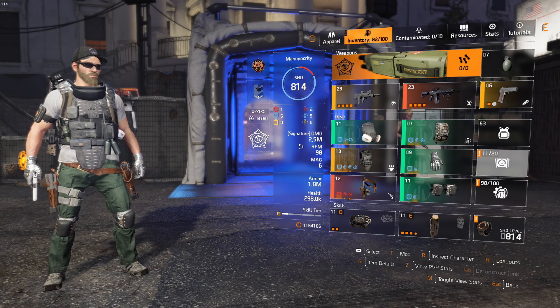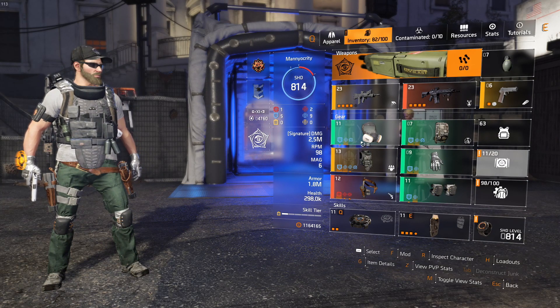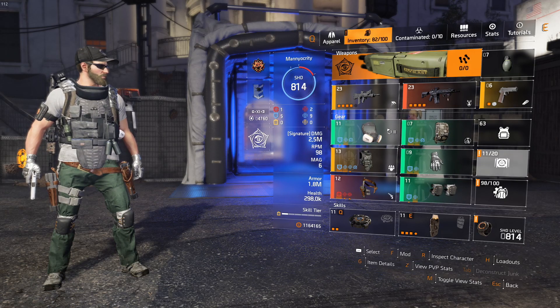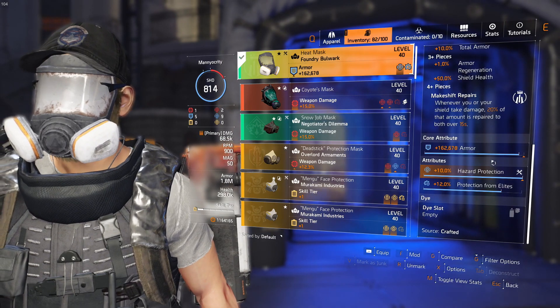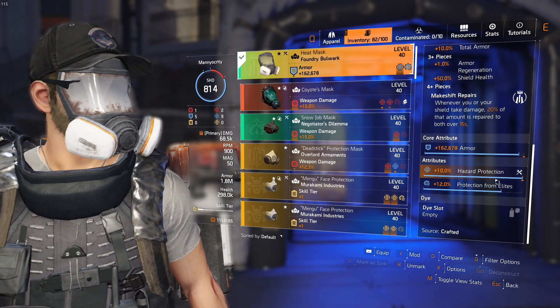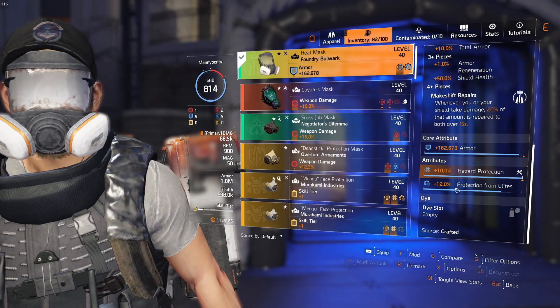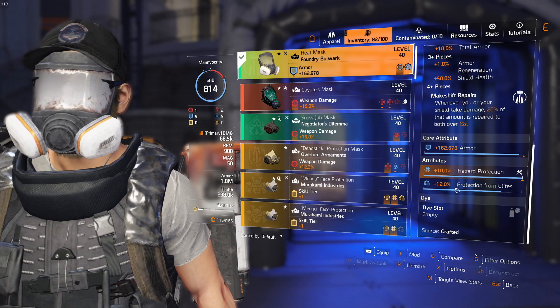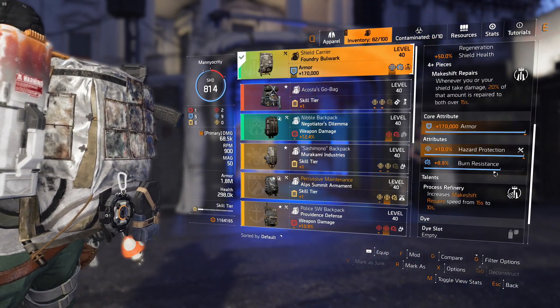Now for the build. This is the same build I use for boss 2, so this is not completely optimized for boss 4. For example, I'm using a four-piece foundry set — mask, backpack, gloves, and knees. And if you look at my set, I have my secondary attribute set to hazard protection.